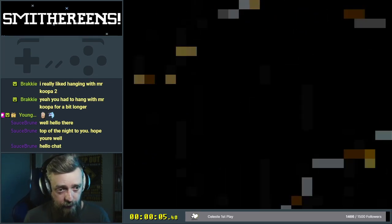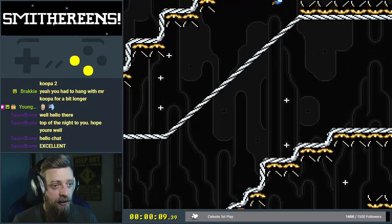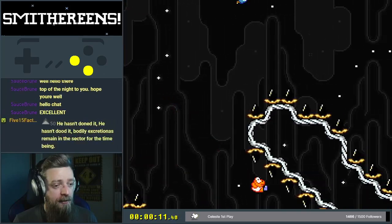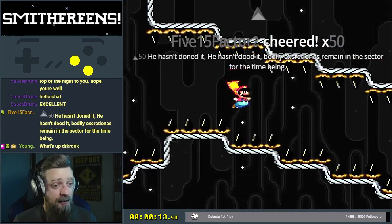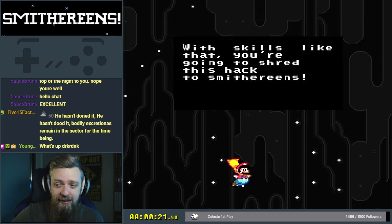Smithereens by Miskalk — what are you? I have died already because I didn't hold Y and B. We hold Y and B. With skills like that, you're going to shred this hack to smithereens.